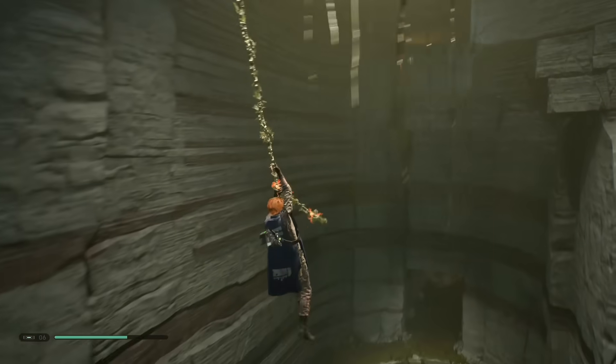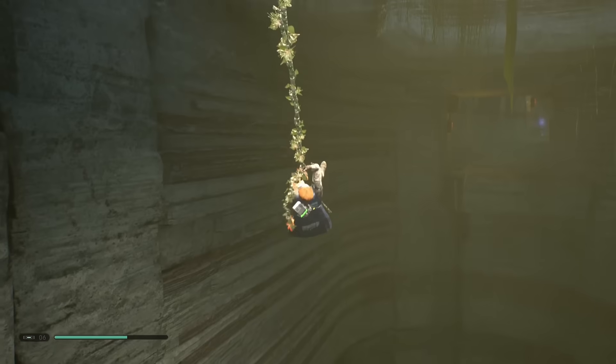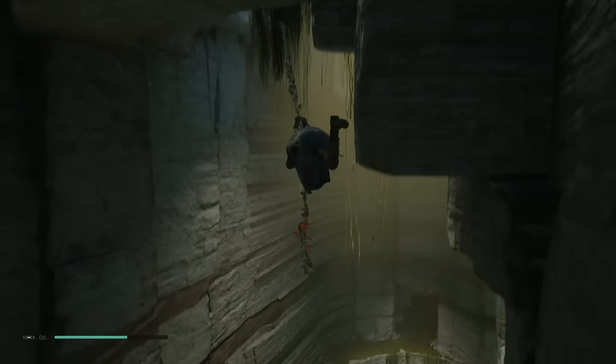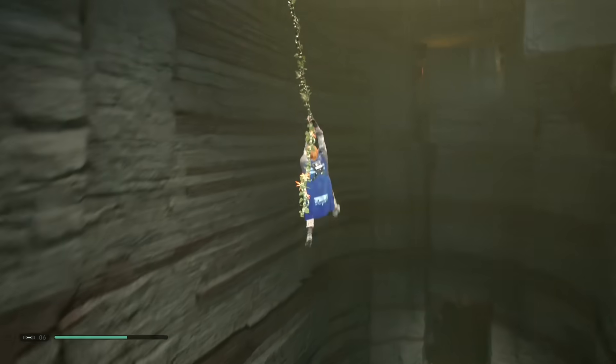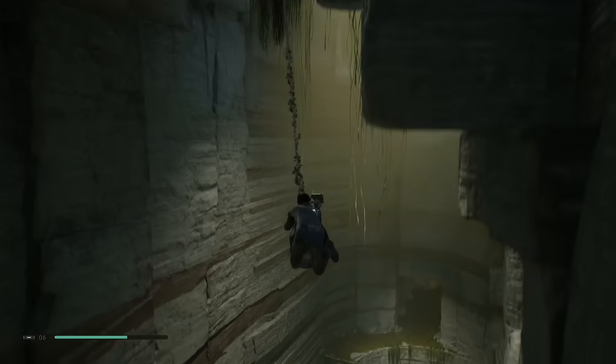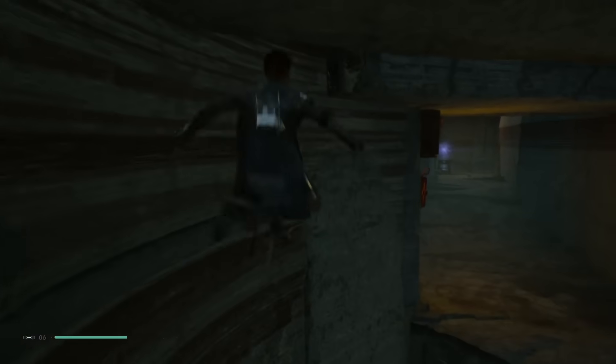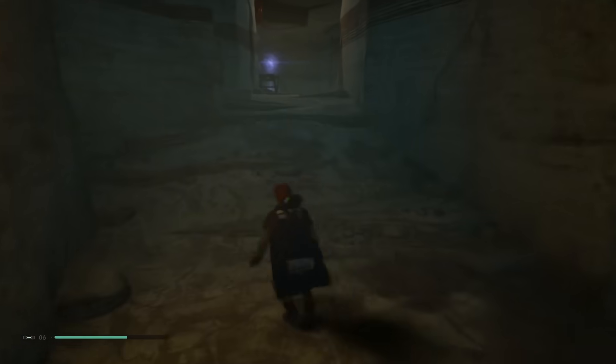Now this part might be a bit tricky, but essentially you need to jump into the wall and then wall run. It might be a bit complicated so you need to get some balance here. Then you jump, you wall run, you double jump again, and there you go.